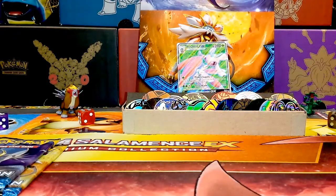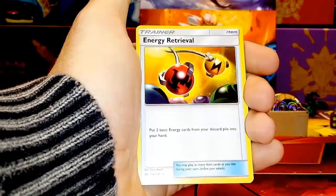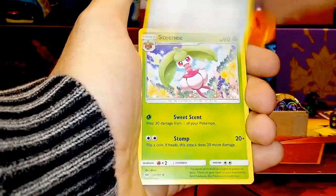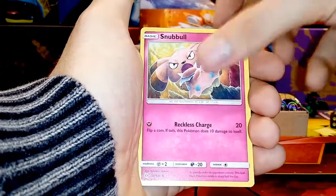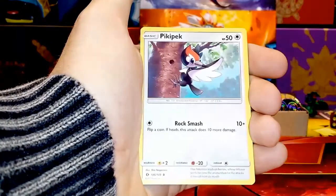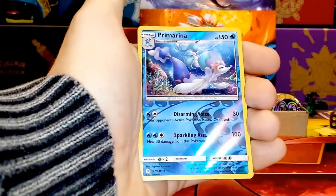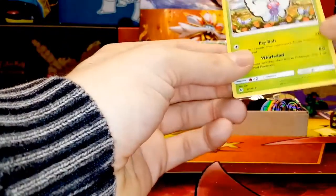Come on — let's put that intention of manifestation out there. Full Art Trainer in one of these — come on, pray with us now! Fairy Energy, Corsola, Energy Retrieval, Steenee, Makuhita, Snubbull, Alolan Rattata, Sandile, Pikipek, reverse Primarina — she's really nice — and a Butterfree with his friends in the background. Regular rare. Is that new for the set?